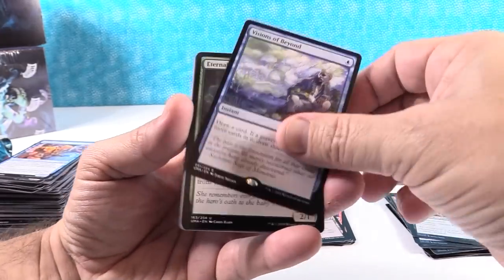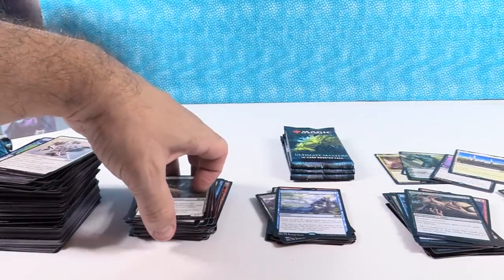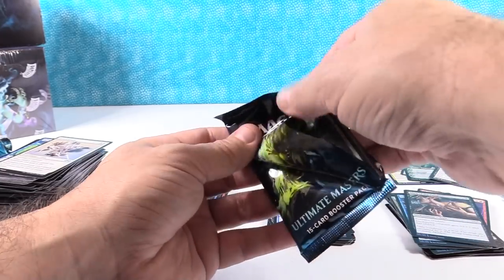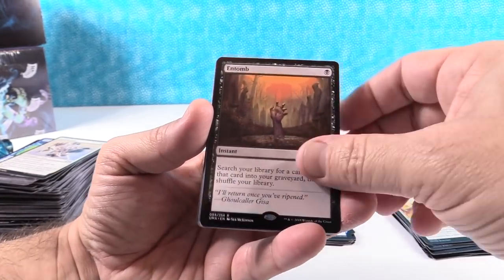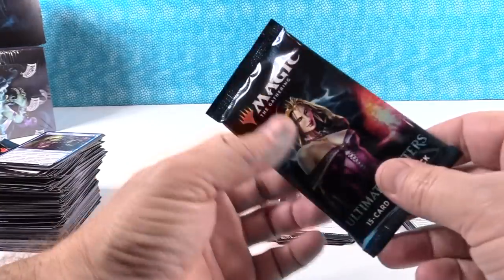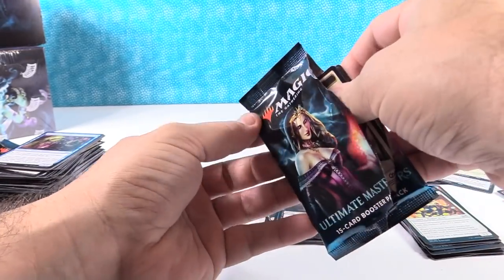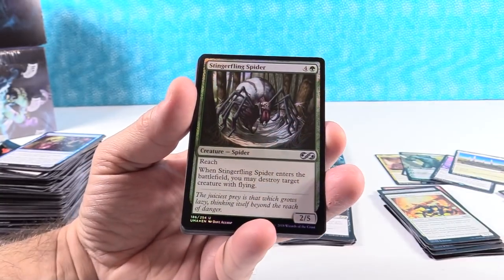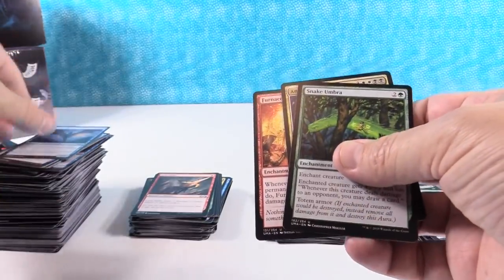Mark of the Vampire, Visions of Beyond - two-dollar card. Eternal Witness - three-dollar card. Sealed product on this is sitting at about $350 to $360 plus tax per box, so realistically you're about $380 once you factor in tax. On eBay it usually tracks pretty close to TCGplayer pricing. Lava Spike - good card. Honestly, I think these boxes could get to $450 to $500. I think they're going to hang around the current price for a little bit.